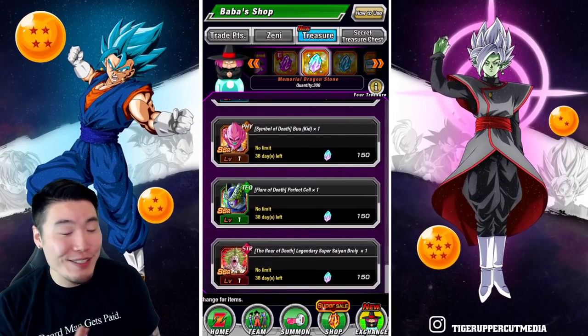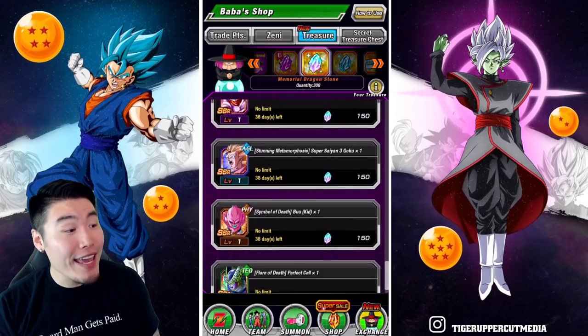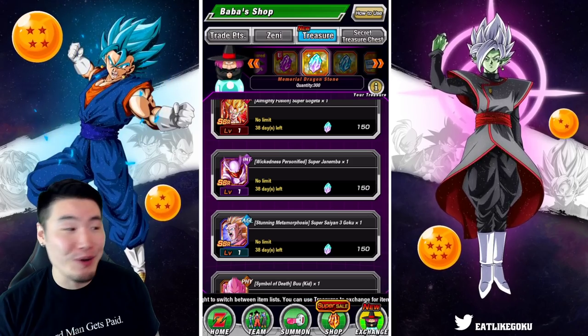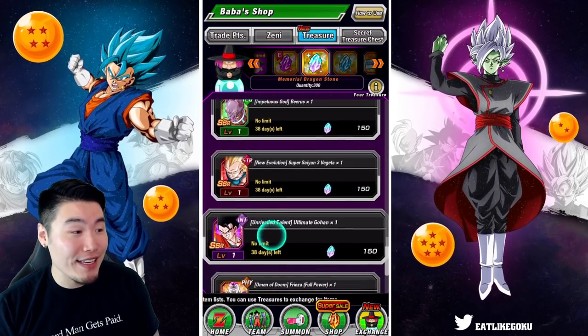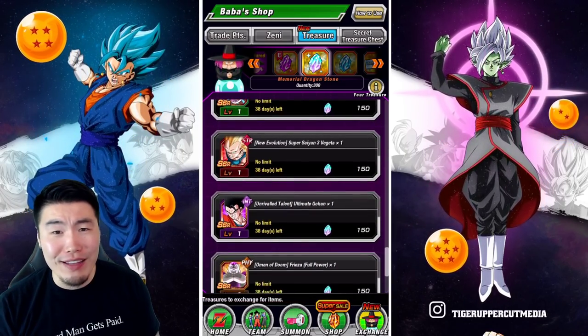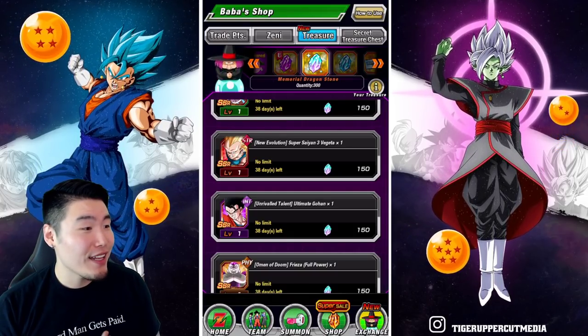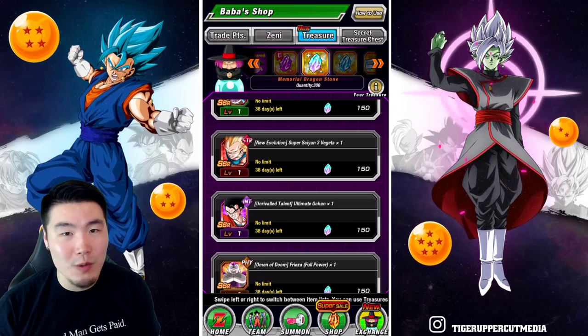Who thought this was a good idea? Why is Super Saiyan 3 Goku the same price as STR Namek Goku? Why is INT Ultimate Gohan the same price as AGL Metal Cooler? It just makes no sense whatsoever.